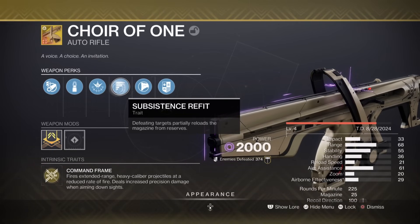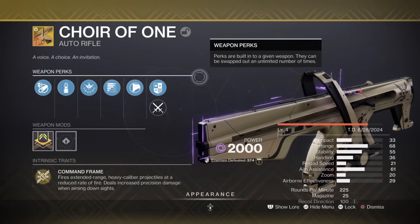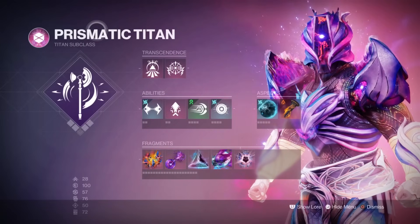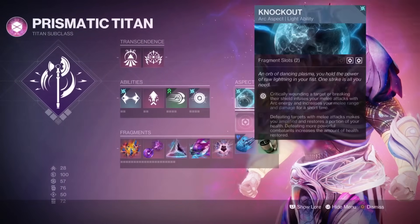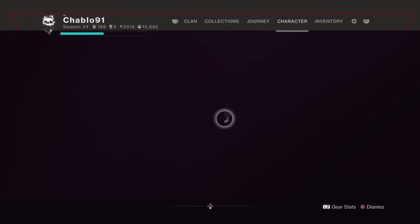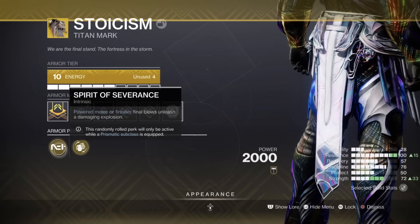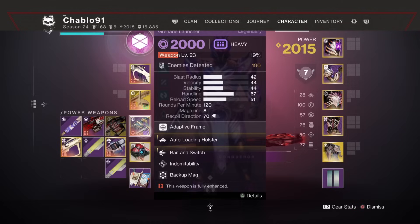I have Subsistence on it because it's week one and that's all you can get right now. The build: I'm on a Prismatic Titan. I know the gun is void and would do really well with Gyrfalcon Hunter, but I want to play Titan. We've got Twilight Arsenal as our super, Thruster, Frenzy Blade, Pulse Grenade, aspects are Knockout and Consecration, fragments Facet of Ruin, Blessing, Protection, Dominance, and Courage. Weapon-wise: Indebted Kindness, Choir of One, and Edge Transit.